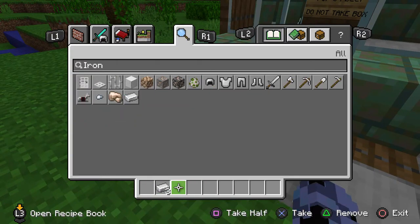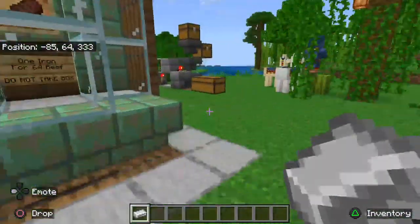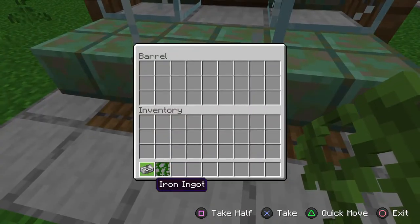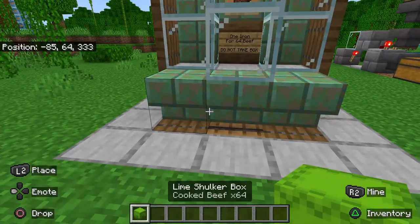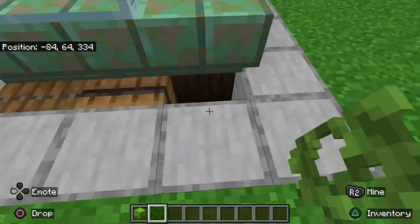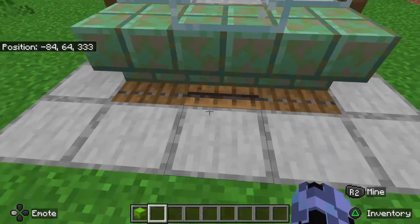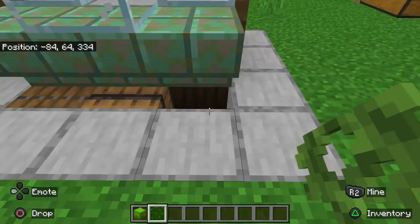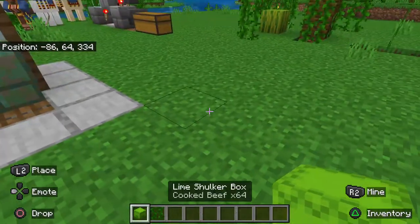We're going to try this one more time. We have an iron ingot and a vine. We can put our vine in along with the ingot and we'll get a shulker box. As you can see, the vine will pop up in this chest — but if I just put a vine in here, nothing will dispense, because it got automatically sorted into the trash barrel.